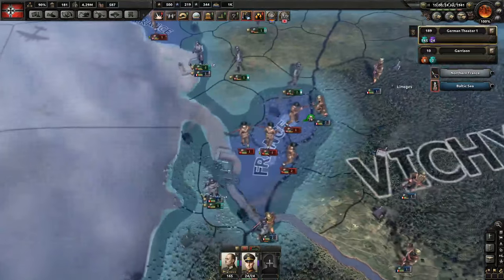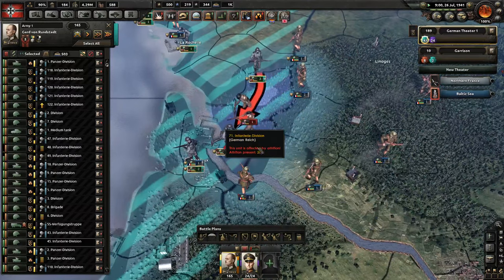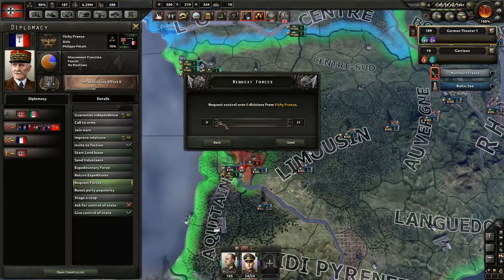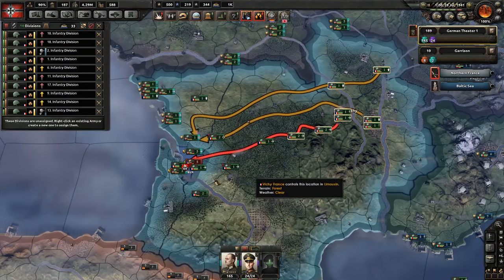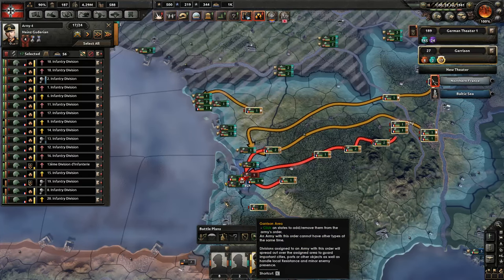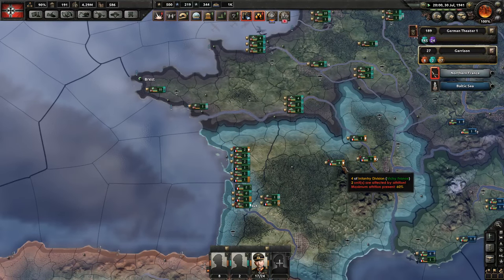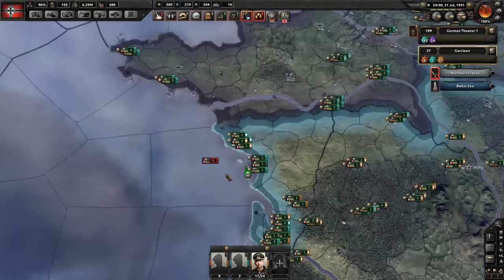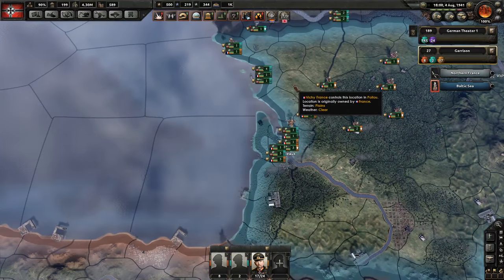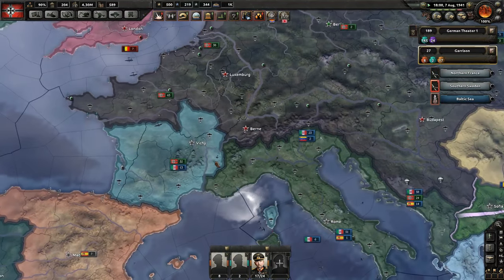Right here you're going to be a free garrison and get a good commander. All you're going to do is garrison these two provinces. That's exactly what I mean - always be awake, always see when they're trying to do stuff. Britain - get away from my port. Even more troops are coming. Stay away from my land.